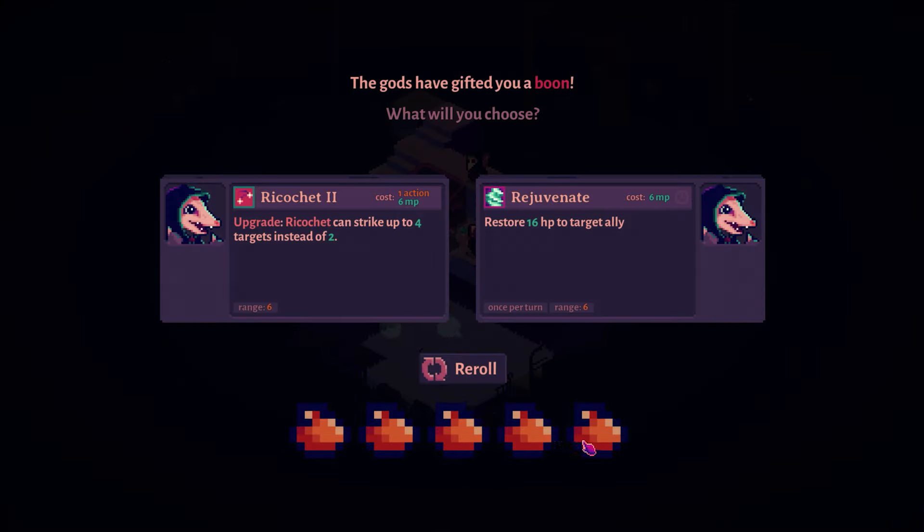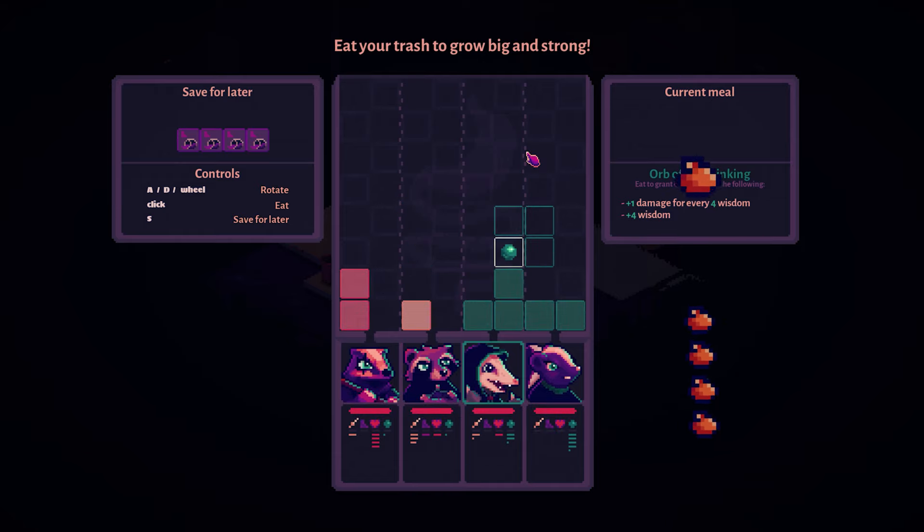We finished our second fight and kept all five of our trash. Now we can choose to upgrade — this is our archer on both sides. I can either give him a healing or supportive path, which is not bad, or I can give him the Ricochet upgrade where your attacks can strike four instead of two. My only thing is you can't always have four people close together. However, I feel I'm missing AOE damage right now, so I'm going to take that as an upgrade.